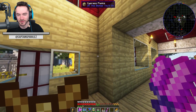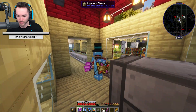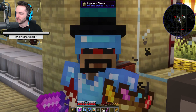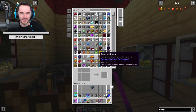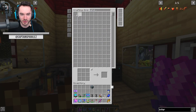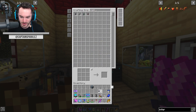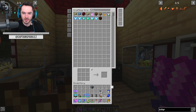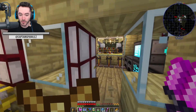I could still try to farm wither skeleton skulls, but even that seems kind of redundant for just doing it for a bunch of live streams, unless I made a whole spawner system and flattened out a whole fortress. Anyway, windmills - are we good? We've got all ten. We'll hook them up. Let's get the cable, and I might actually need to expand the platform a little bit.